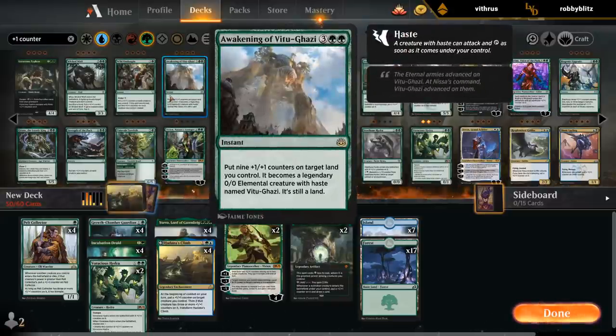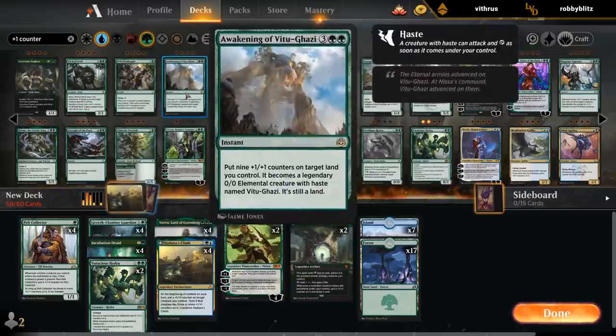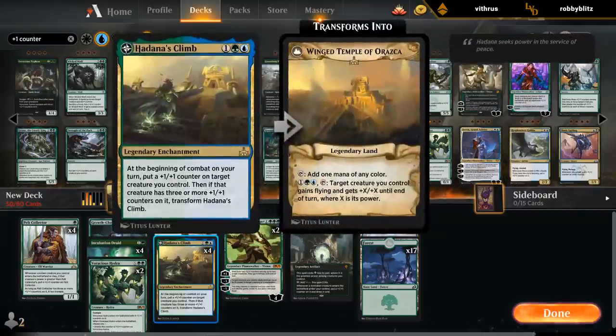Awakening of Vitu-Ghazi plus Climb is also kind of a wombo combo, since you can potentially attack with a 20-powered land. If you go end of turn Awakening, untap, play Climb, put a counter on it, transform, and then double its power — attack for 20.